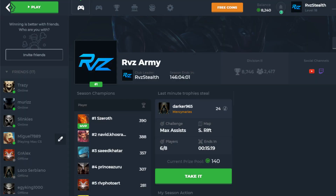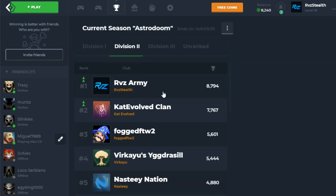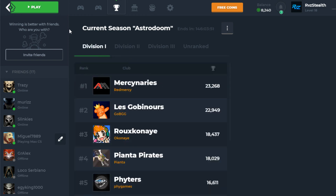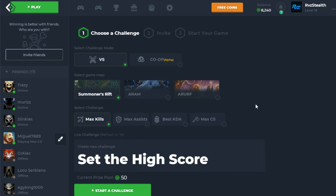For this week in Quarterback, we're trying to get division 1 back — we did drop down to division 2 this week, but it looks like if we keep going we will be moving back up into division 1. If you've never heard of Quarterback before, it's an app that allows you to play challenges: max kills, max assists, best KDA, and if you win these challenges you get coins and trophies.